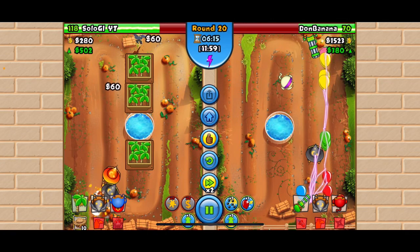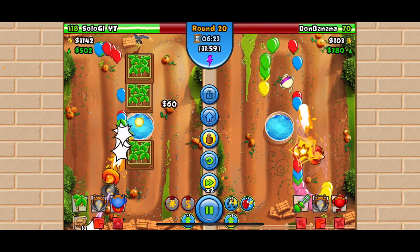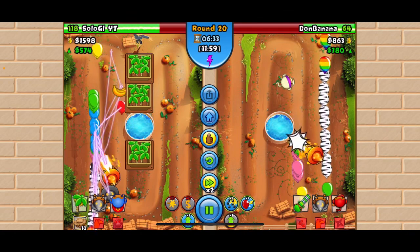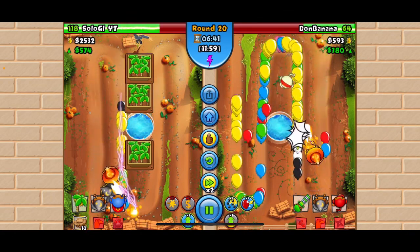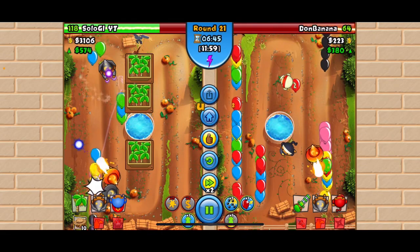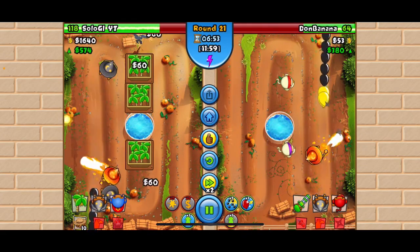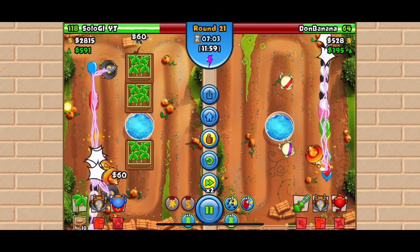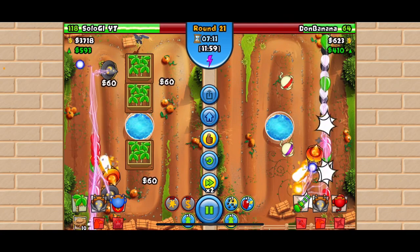We got another upgrade to two-one because we need long-lasting coverage. We got one of our wizard monkeys upgraded because we didn't want to risk leaking or things getting crazy. All the wizard monkeys got a copy because this is where the opponent used the thunder ability with the tornado ability.